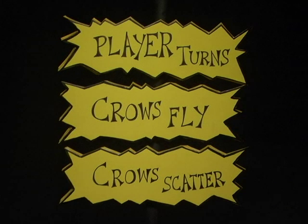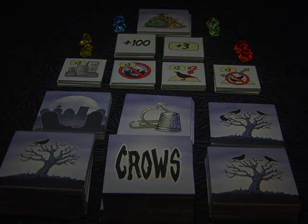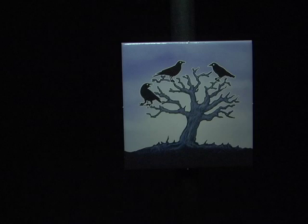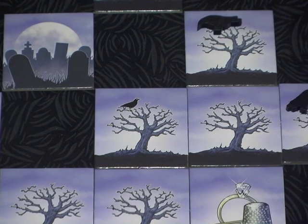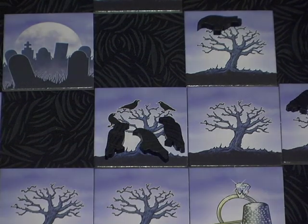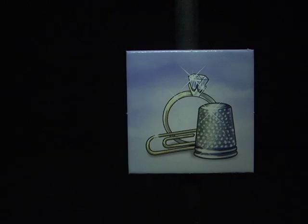Before the crows take off, let's talk about the different types of tiles and how your jewel will help you score points. There are seven types of tiles. Four of them have trees — some are empty, others have one, two, or three crows. When you place a tree tile with crows on the board, you place an equal number of wooden crows on that tile. The cemetery tile doesn't have crows, but crows who land there later will score double points. The trinket tile has other glittering goodies on it — this tile will break ties during the scoring round when crows decide where they'll fly.